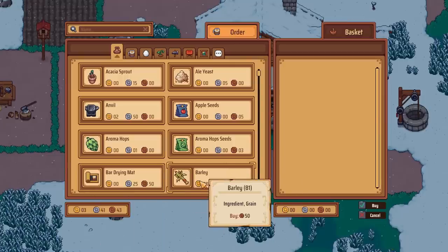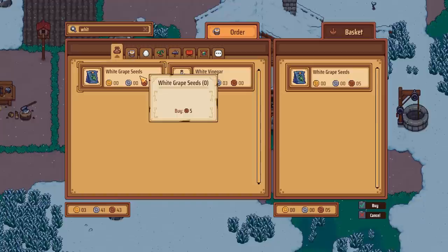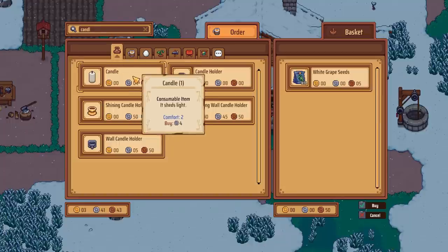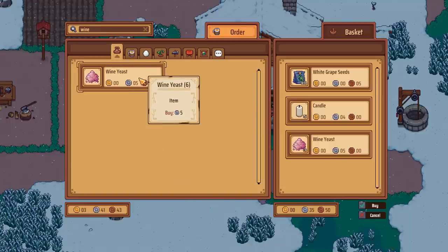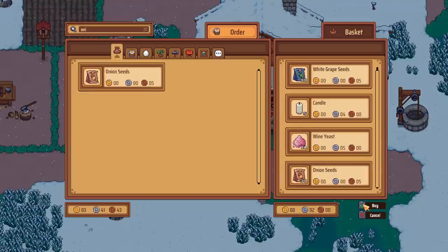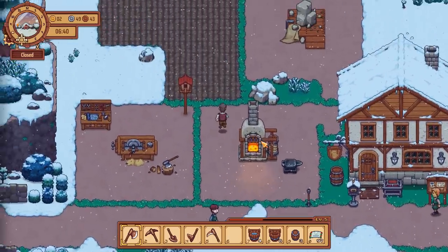Let me go into the order book. We've got three gold - that should be okay. So this is what we need: white grape seeds. We've got the red and I completely forgot to get the white ones. I'm going to buy some of those, plus some more candles and wine yeast. I'm also going to plant some more onion seeds because we need those for the turkeys. I think that's all we need for now - we'll have to wait for that order to come in.